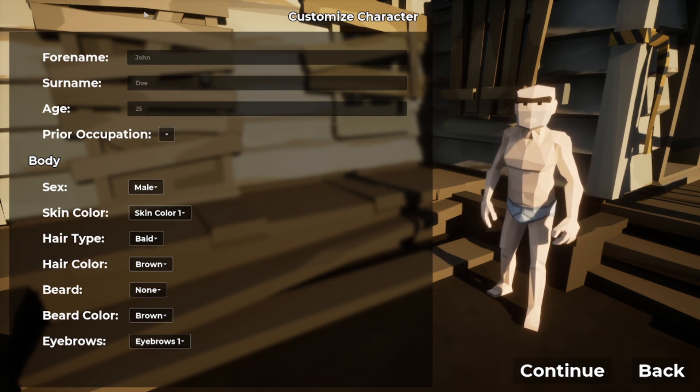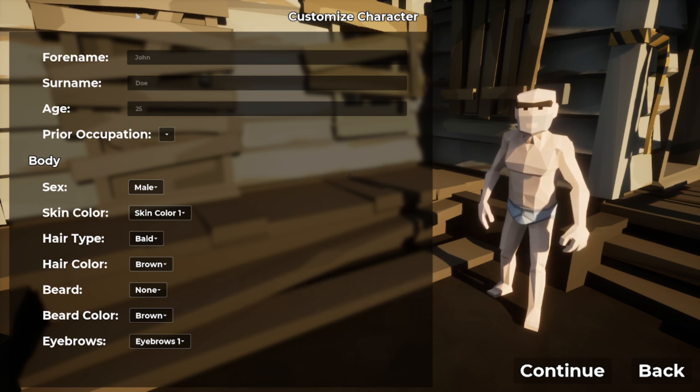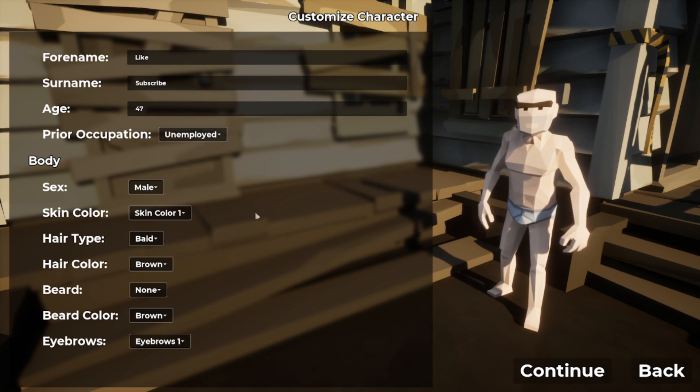Be sure to hit subscribe so you catch the other videos I'm going to be making about the new update over the coming week. So you have fields for name and surname — we'll just name this guy 'Like and Subscribe.' You can change their age; I don't know if this makes any difference, but let's just make him 47 — that's old, right? You can choose your prior occupation; he's unemployed. And there's male and female character options.